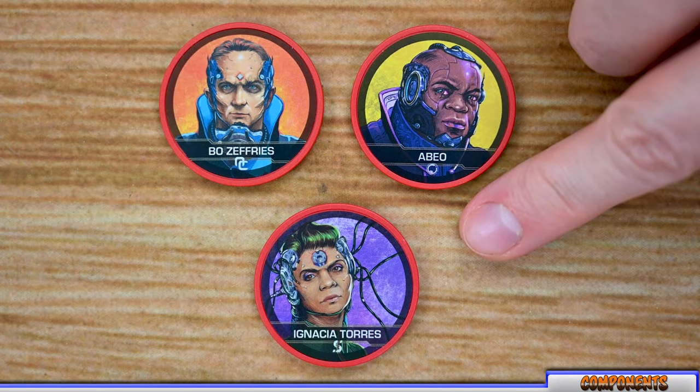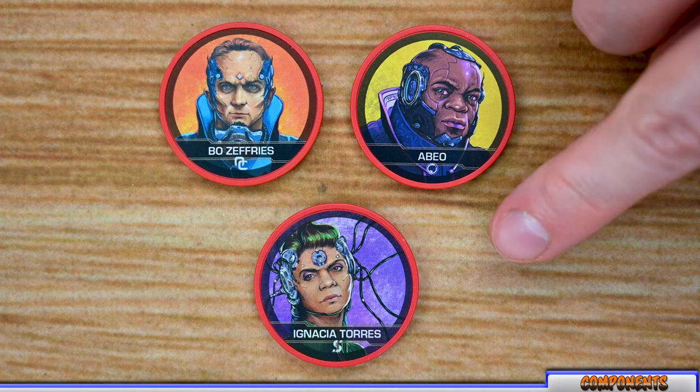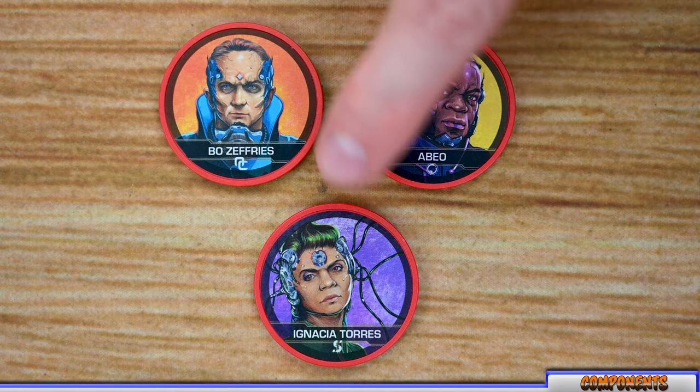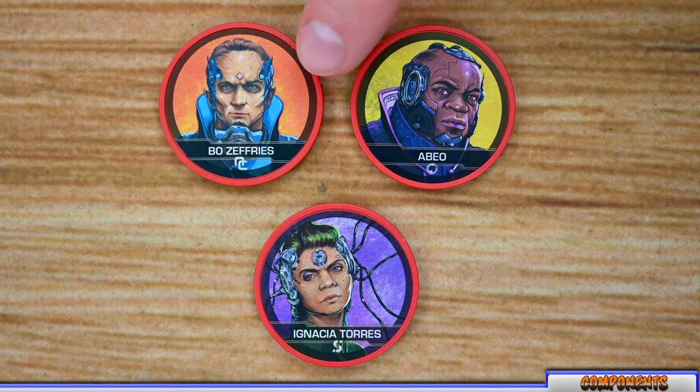The final type of enemy are CEOs, which players are not going to be directly interacting with throughout the game. Each CEO is the head of its corporation, placed in the middle of the network board, and controls its pings but has no special rules in the standard game. They will have additional rules in rescue mode, which is a downloadable PDF on Chip Theory Games' main website.